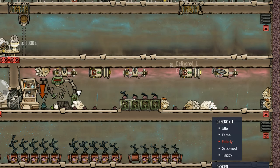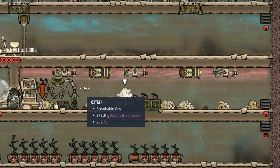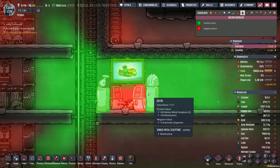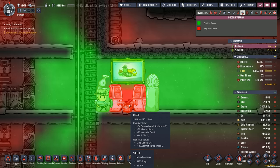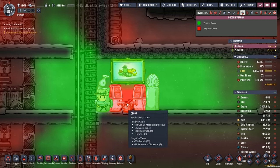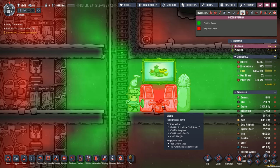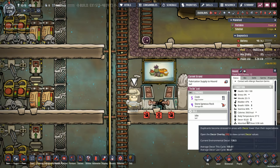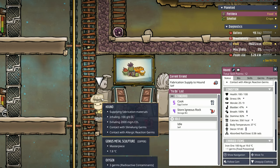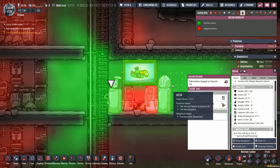Speaking of automation — you just saw that when the Drecko laid an egg, we've got the entire stable automated with conveyor loaders and autosweepers, dropping the egg right by the egg cracker. You'll notice when you set up one of these infinite sweep containers, the decor gets pretty ridiculous — around minus 206 decor on the container. But here's the great thing: when folks come to scoop it up, they're still gaining decor because they can stand two tiles away. That's the reason for the statues and the painting — it creates a bubble of positive decor around the storage.